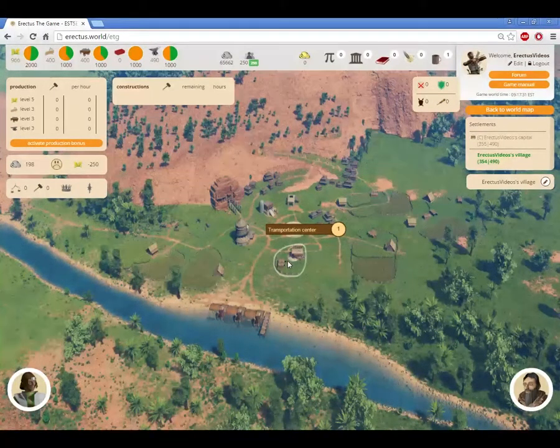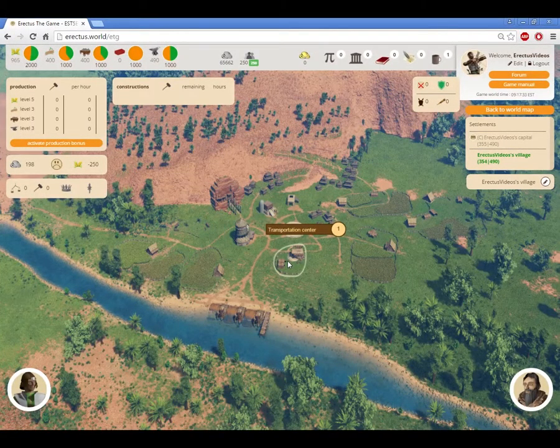The transportation center has two important roles. It sends resources and silver from the village to the city, and it can also be used to move resources from the city to the village.